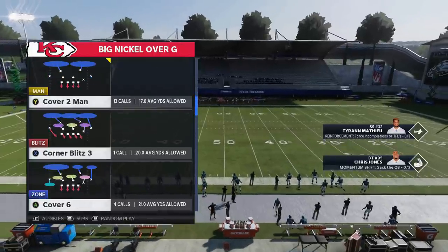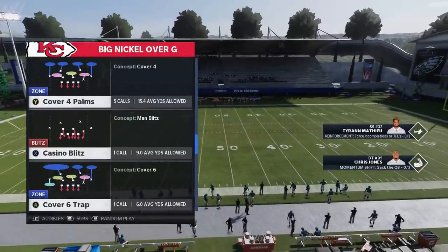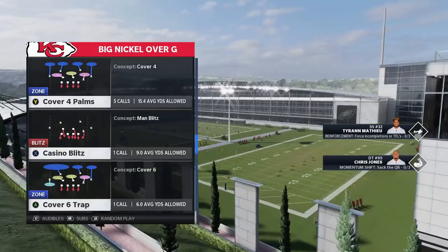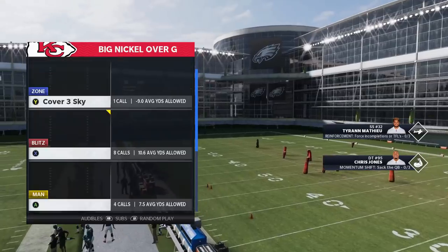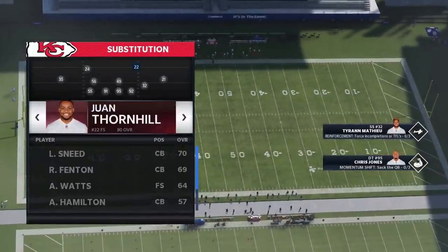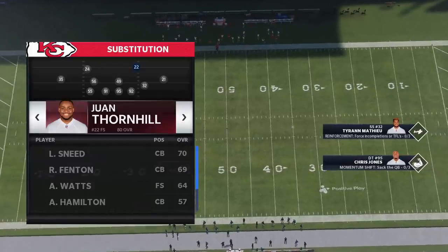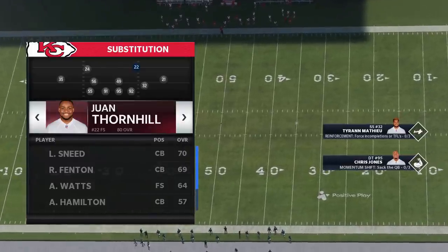You can just pick a base coverage really. I'm going to be showing it out of a Cover 2 and a Cover 3, but if you like running Cover 4 Palms there's a way to do it out of that. You can run it out of the Cover 6 Trap, it really doesn't matter. One of the most important things is going to be where your speed is on the field, because the fastest guy's got to be the one getting after the quarterback to maximize the effectiveness of this play.